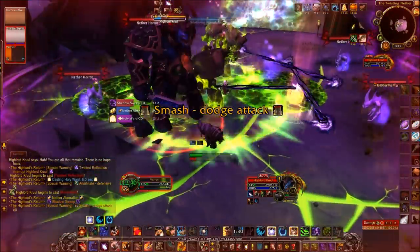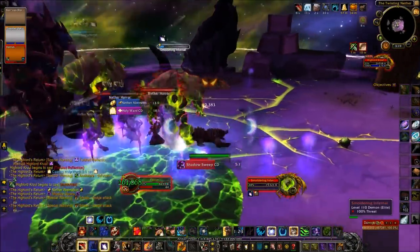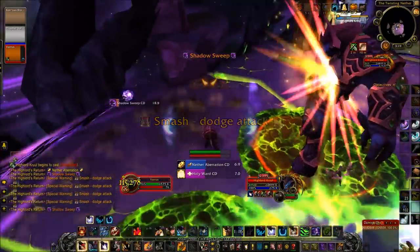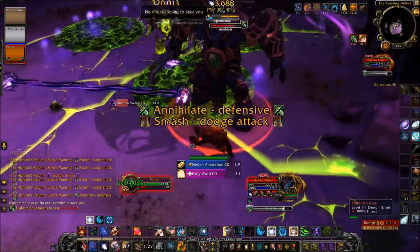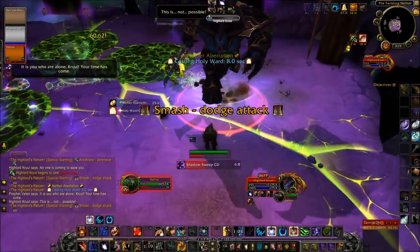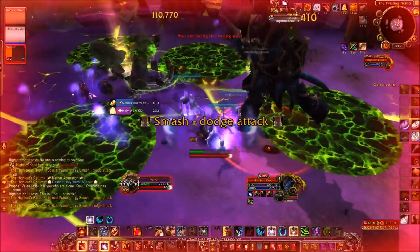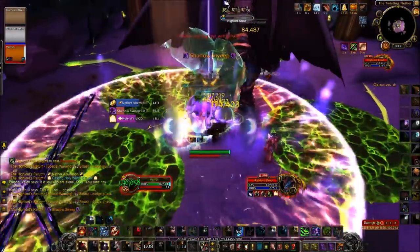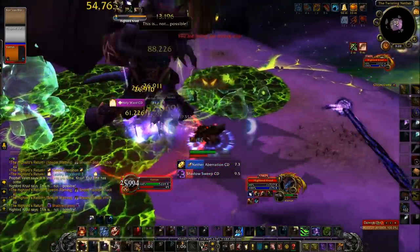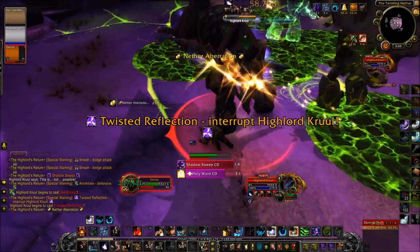Keep moving at all times, dodge the smashes, get out of the stomps, gather up the adds when you can, and do as much damage as possible. In this phase we're not using Maul at all — it's so much better to stay rage-capped and save it entirely for Iron Fur. Iron Fur is your primary way of reducing damage from Annihilate. Every time you see Annihilate about to be cast, pour whatever rage you have into Iron Fur. You can also use it to reduce damage while adds are still hitting you.